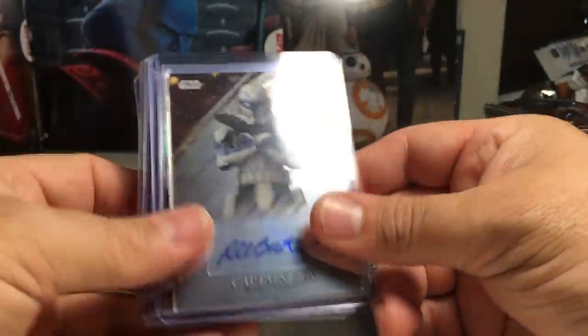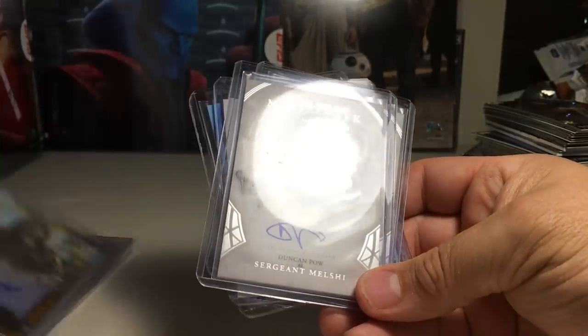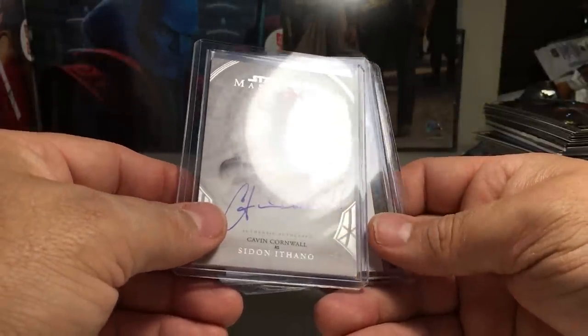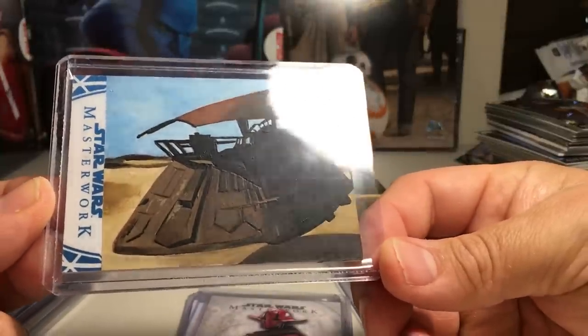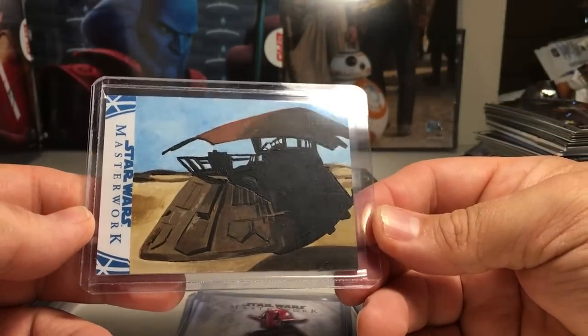We got D. Bradley Baker as Captain Rex auto, out of 199. We got Derek Arnold as Pao, out of 50. We got Duncan Pow as Sergeant Melshi — Cavan Cornwall. Sedan Ithano — this is a really nice sketch of Jabba's Skiff from Return of the Jedi. Whoever this artist is, I think I have some of his sketches — he does really good work. Yeah, that one's really cool.